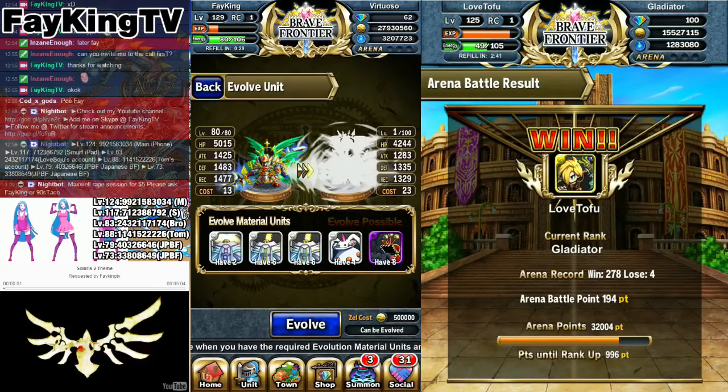What's up guys? Another evolving video. We're gonna evolve him. Alright, let's see what we need. We need a miracle totem, two light totems, a light pot, and a dragon mimic.